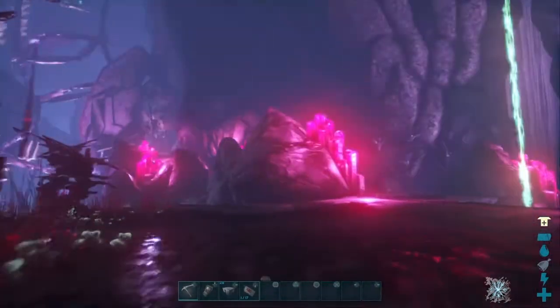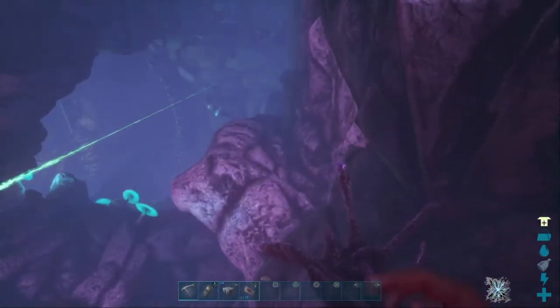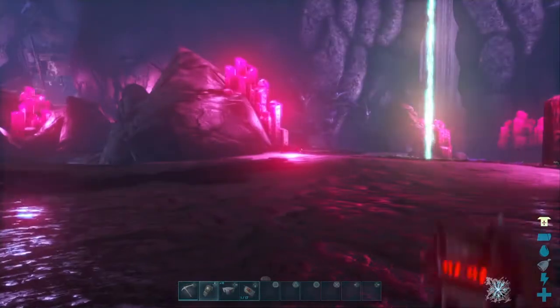I used a rock drake to get down here, but what I did on my boosted server I used a parachute. I parachuted from up there and made it all the way down here.